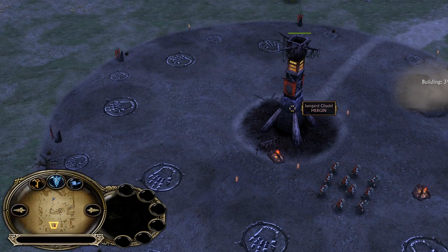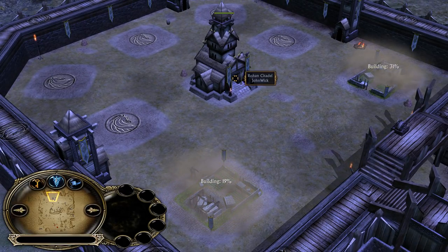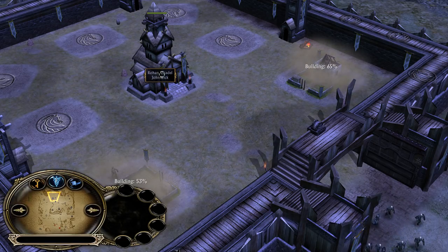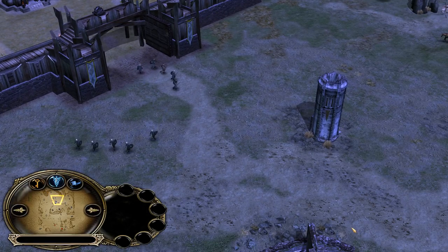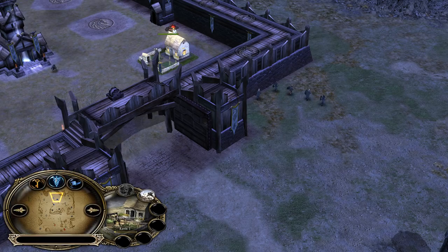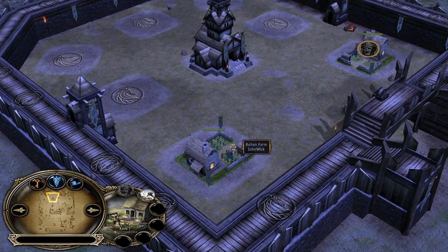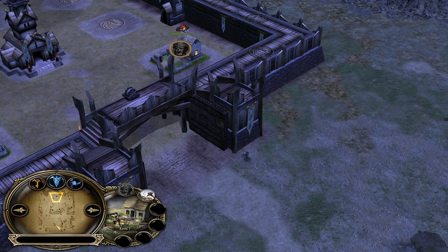At the bottom side of the map we have the red Isengard player Mergen, facing against the grey Rohan player John Wick at the top side. It's a nice matchup — Rohan against Isengard — but let's hope for Mergen that this is not the real John Wick, otherwise Mergen doesn't stand a chance. This matchup should be favoring the Rohan faction early on, because he will have the chance to recruit many peasants from farms inside and outside his base, which can create constant pressure on Isengard player Mergen.